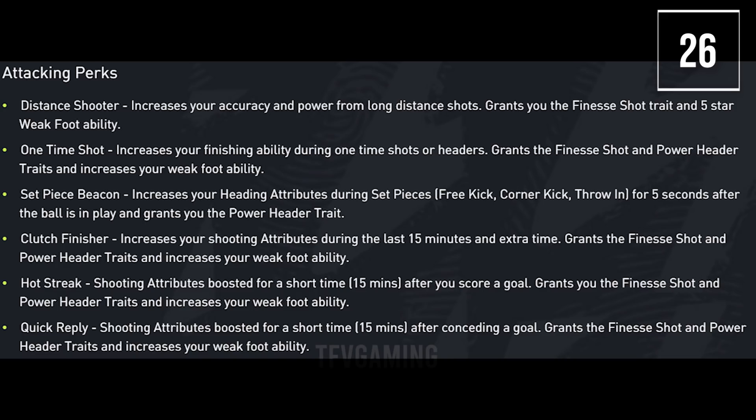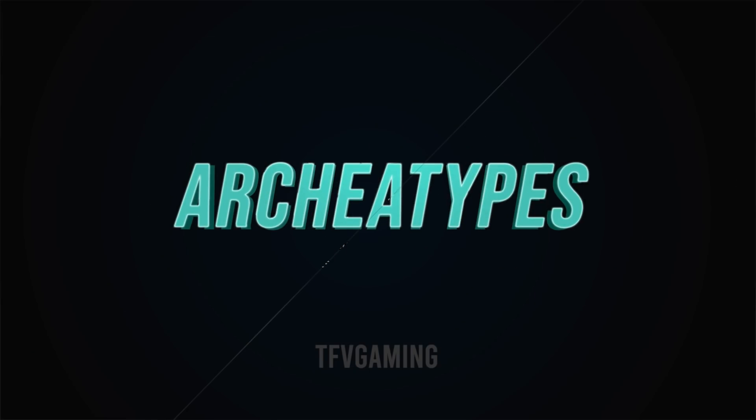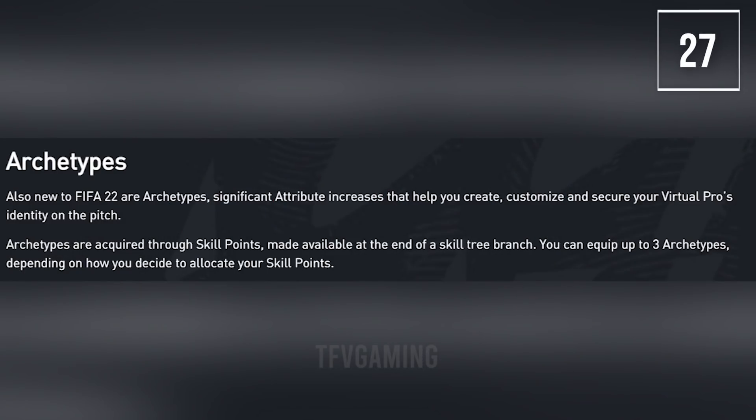The pro clubs archetypes: FIFA 22 has new archetypes that you can select for your pro, equipped through skill points made available at the end of a skill tree branch. You can equip up to three archetypes depending on how you allocate your skill points.